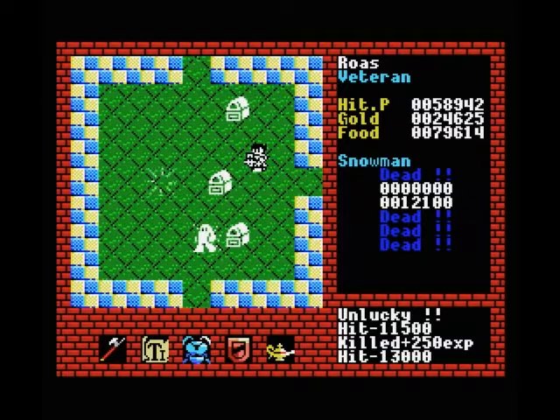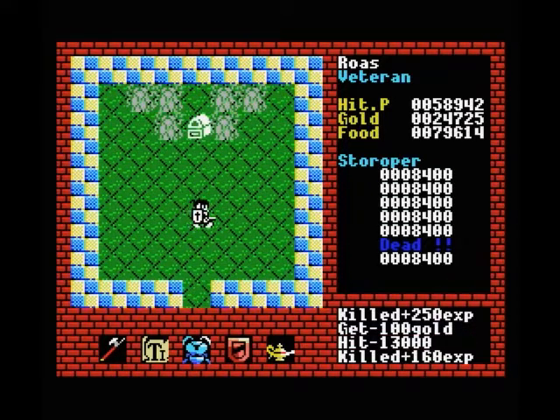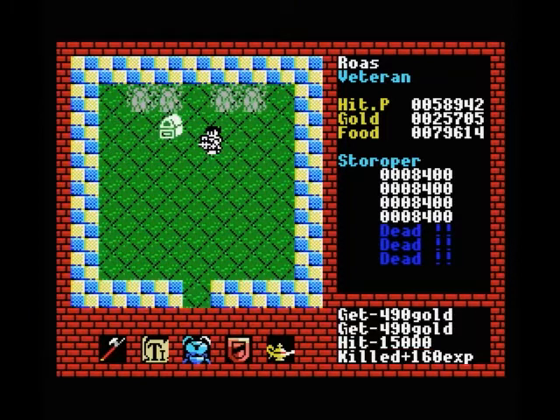Shot a box, but these are just normal boxes so it's not that big a deal. Let's clear up this top room first. These two ropers don't move, but they're very strong, so best to use your magic attacks to kill them — especially because they drop gold anyway, so you don't really need to kill them with your melee weapon.